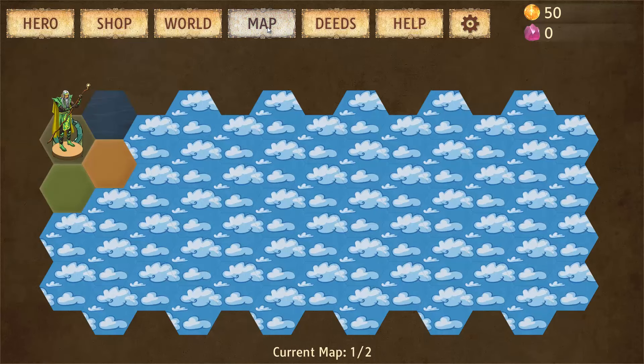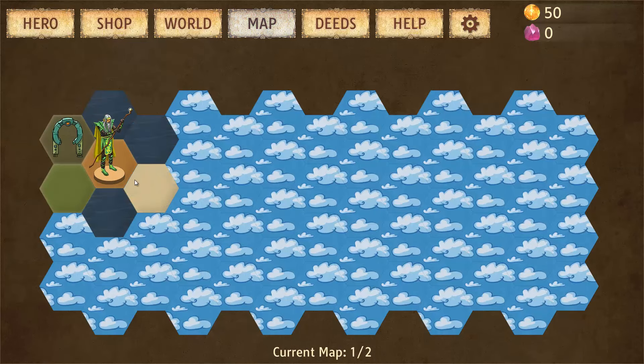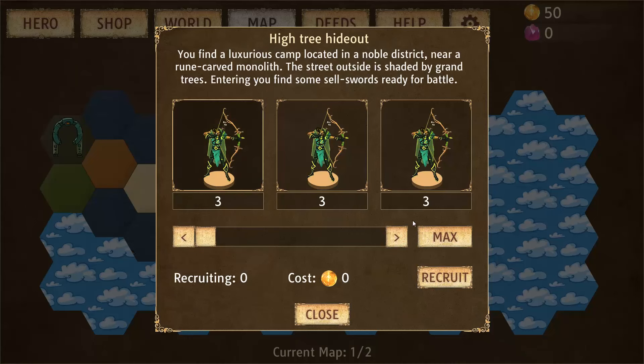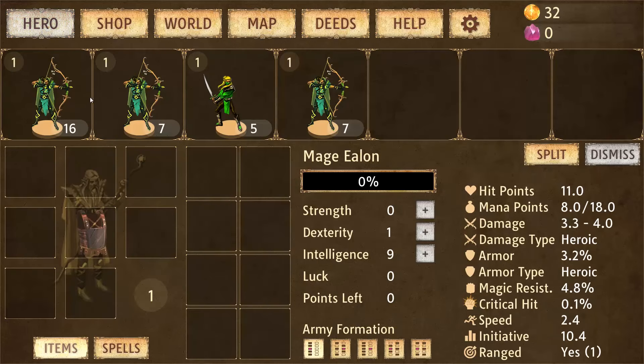What you need to do is explore this map and get from one side to the other. Along your journeys you will meet shops where you can actually recruit units.